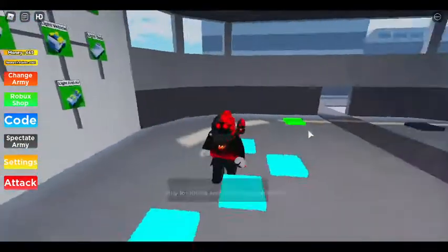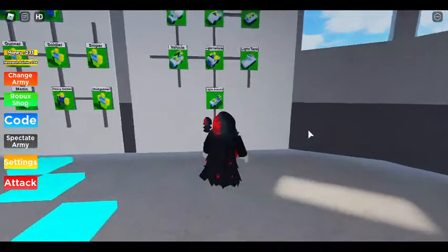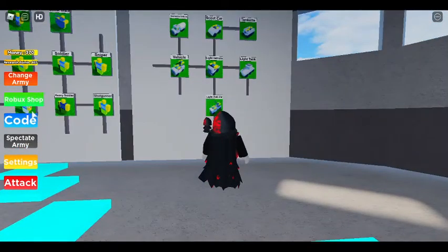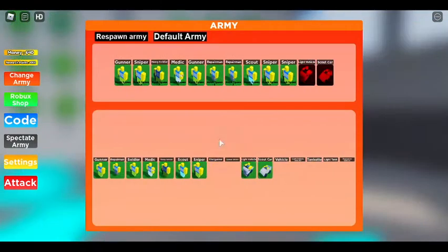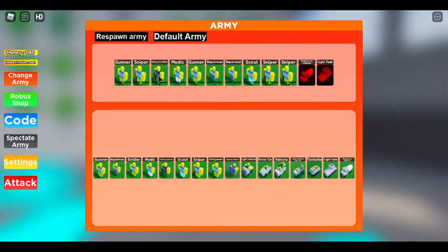We've spent all the money we can spend now. What cars do we have — light vehicle, light anti-air? Yeah, that'll do. Let's change the army — we'll put in an explosive vehicle, a light tank, a gunner shield, and a shotgunner. Respawn!